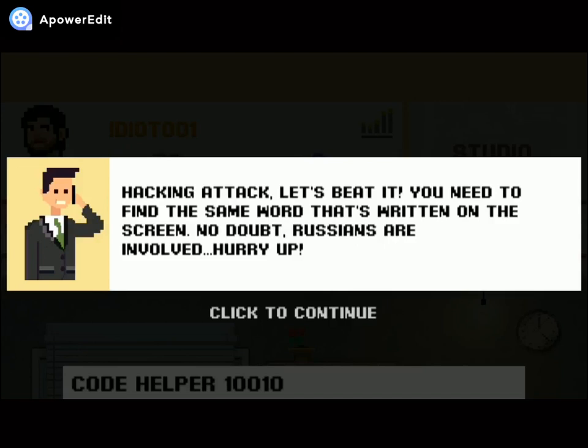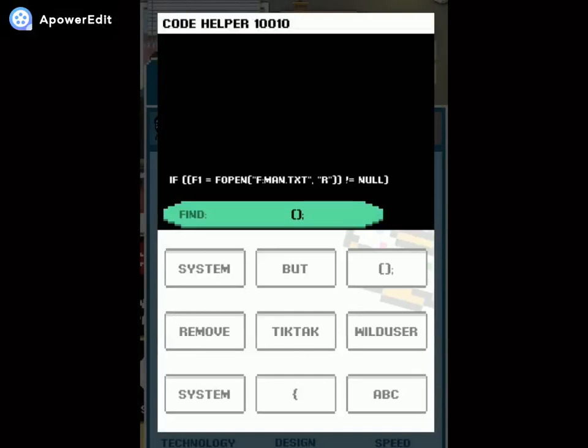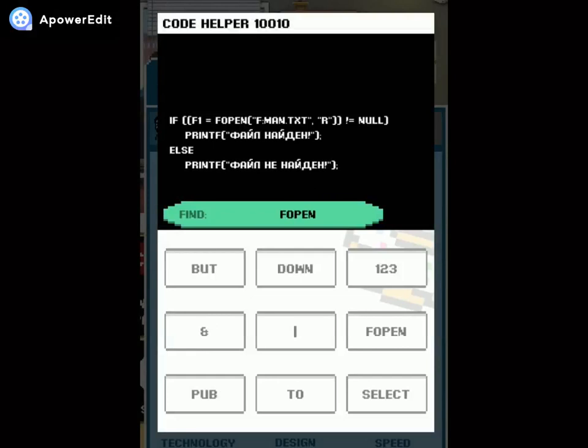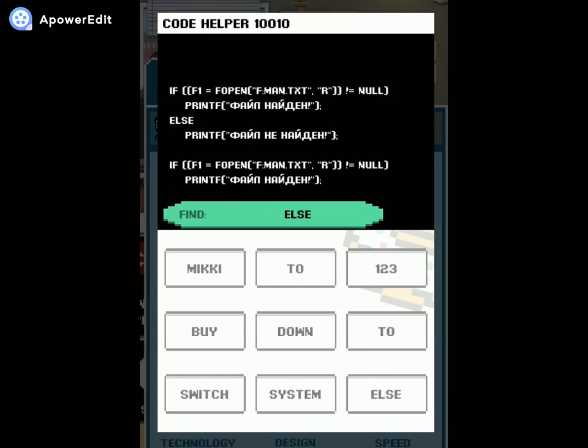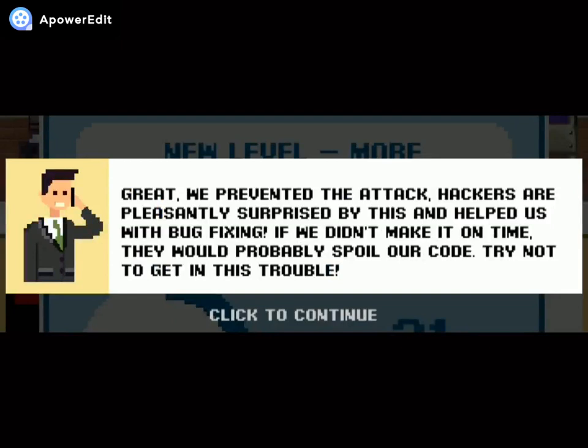Hacking attack mini-game! You need to find the same word written on the screen. No doubt Russians are involved. I'm kind of slow at that mini-game. We prevented the attack — hackers are pleasantly surprised and help us with bug fixing! If we didn't make it on time, they would have spoiled our code.